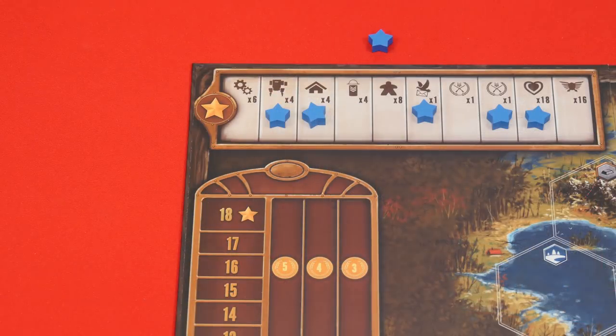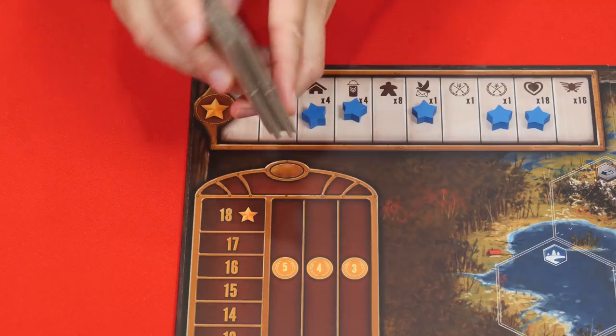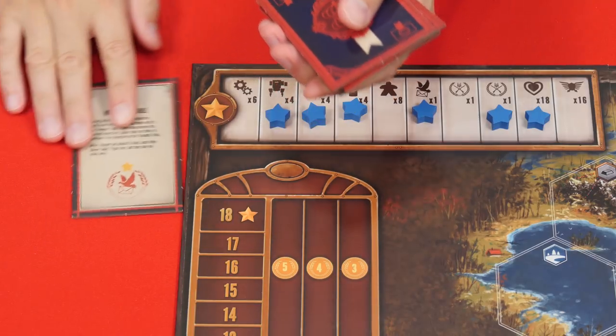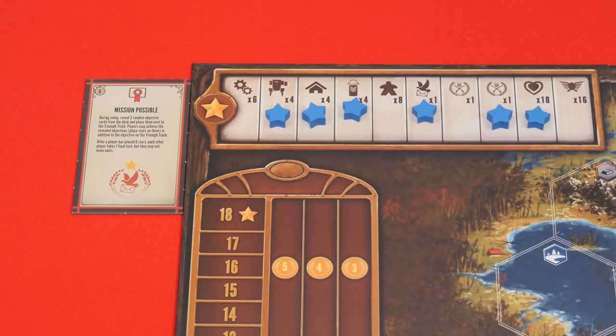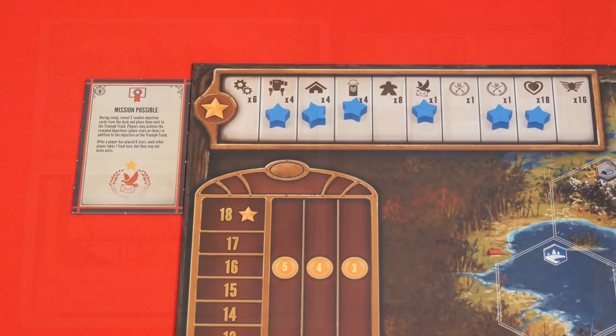Normally a game of Scythe will end immediately after a player puts their sixth star into play. But with the optional resolution module, you'll shuffle these tiles randomly, selecting one to place face up near the triumph track. This new resolution is then read aloud and will be the new end game condition for all of the players.